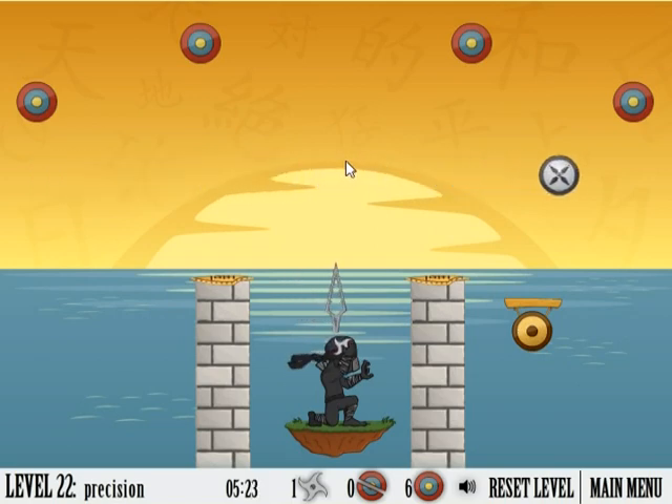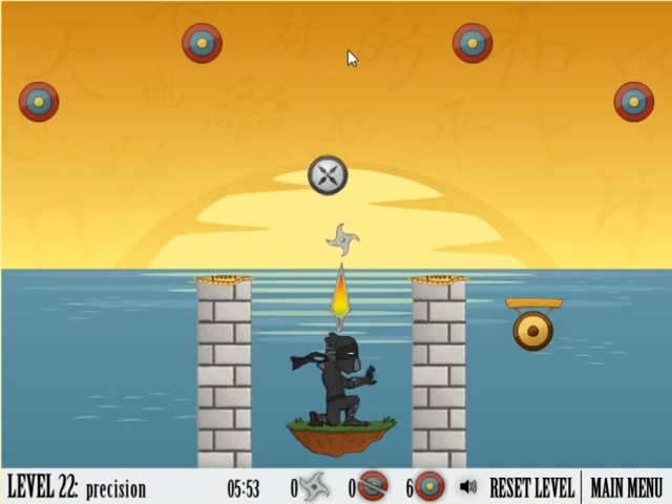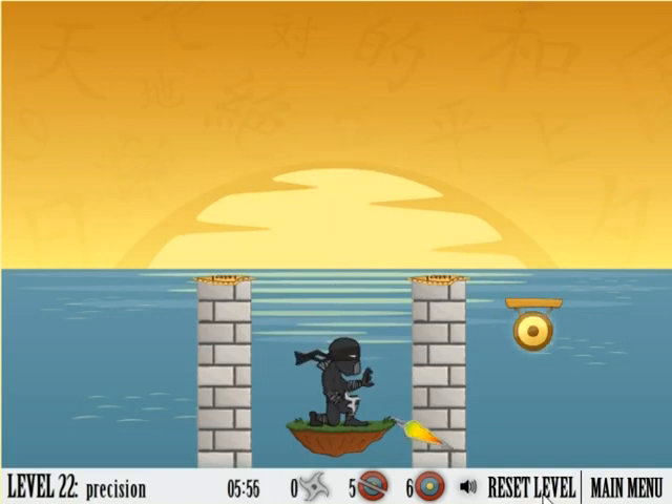And you have to hit the gong, but reflecting it off the right shield, all in one throw. You want full power and then two clicks to the right of being perfectly vertical.